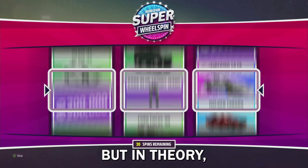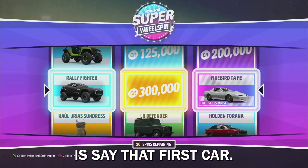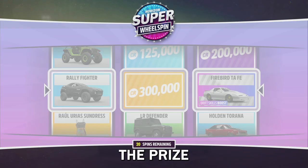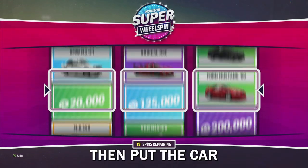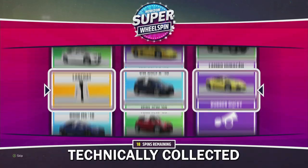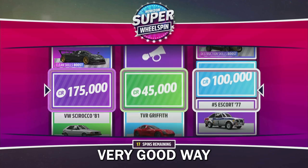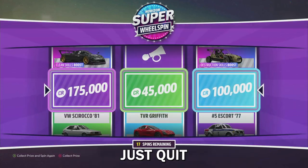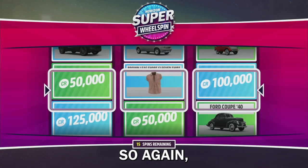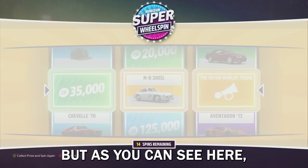The way this works with the method I was hoping to show you today: say that first car was a legendary Daytona and the other car right beside it was one that we own. What we would do is collect the prize and it would ask if we want to put the car we own in our garage. At that point - oh my goodness, we almost got the Daytona - that's when we would close our game. It's technically collected that first car but we still get to re-spin, which is super cool. That's why this is a very good way of making money - you can quit out of the game and keep getting a legendary car every single time.